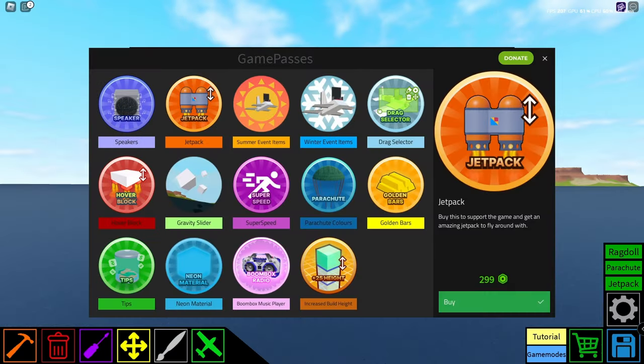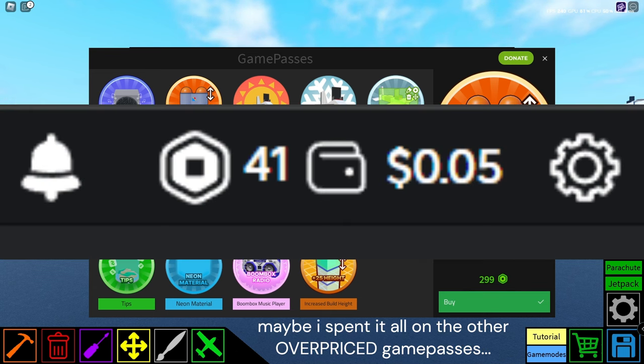We also have a new game pass called the Increased Build Height Game Pass. It adds 25 blocks on top of your plot so you can build bigger things. It's a whopping 300 Robux, and unfortunately I'm too poor to buy that.